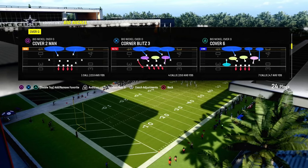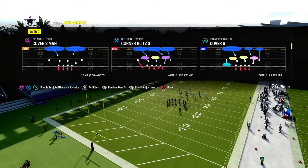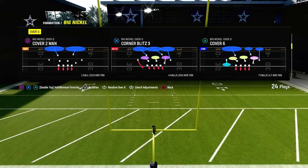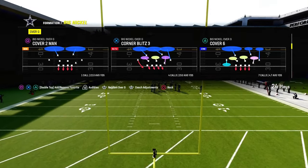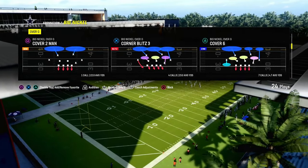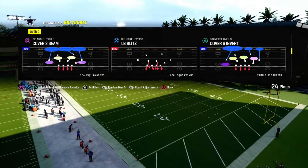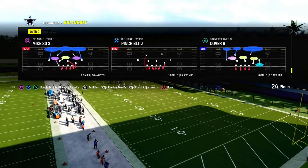I really like Big Nickel Over G. We just dropped a one-hour video — kind of what I'd call a forward to an e-book. We don't have a full Big Nickel Over G e-book yet, but we explain a lot of the concepts in this prologue video. We're going to be dropping a full Big Nickel Over G e-book in the Patreon this coming week. Make sure you're in the Patreon — it's only $10 to sign up, and you get access to all the offensive and defensive e-books. The link is down in the description below.